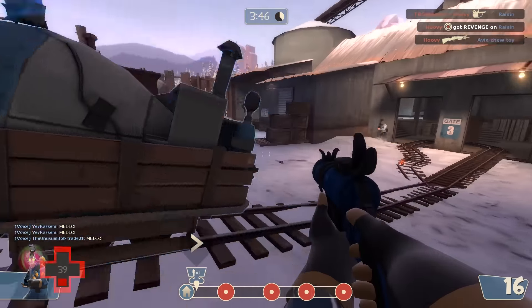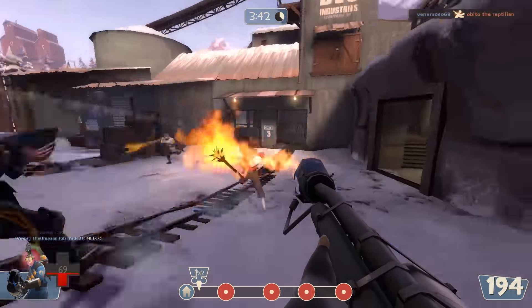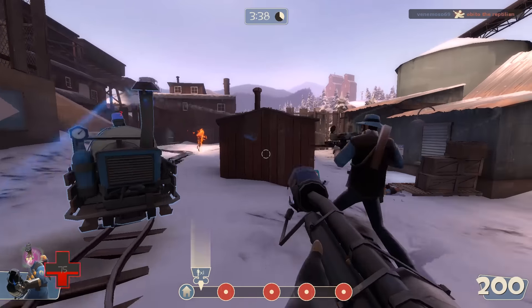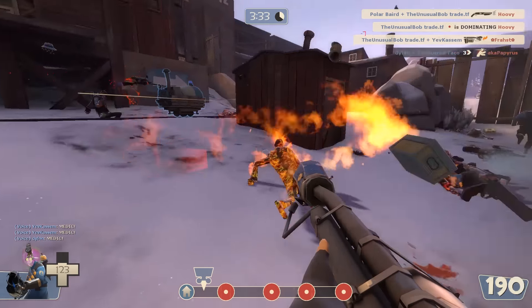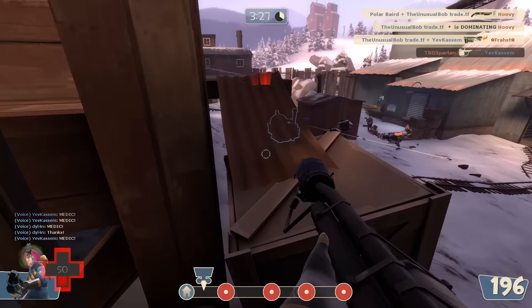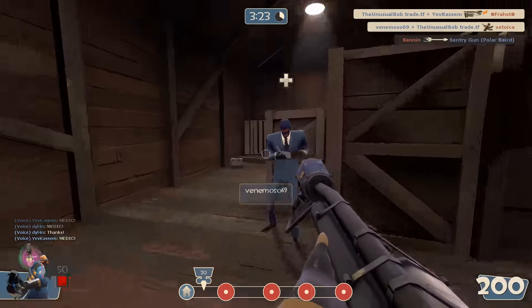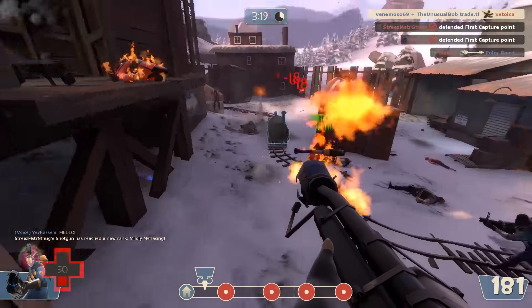Better yet, if your unusual is one of one — meaning there's only one version of that hat plus effect in the entire world — you'll be the only one anyone could ever offer on. Theoretically, you could sell it for whatever price you wanted. In practice that's usually not the case, but many unusual collectors do target one of one hats that don't suck, so you do have a greater chance of getting good offers, particularly from collectors.